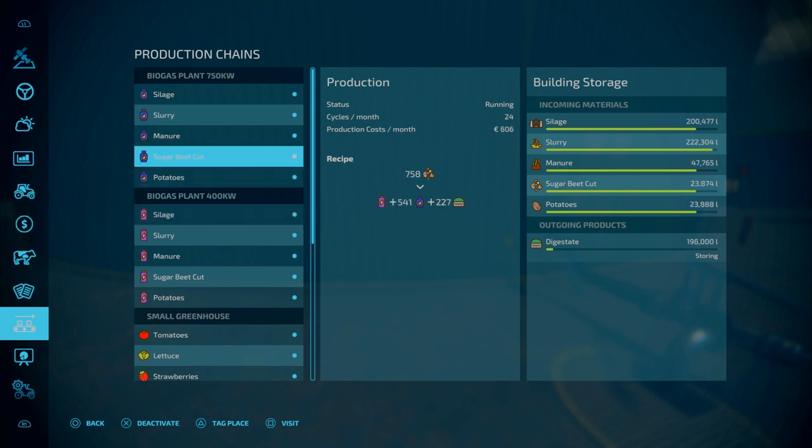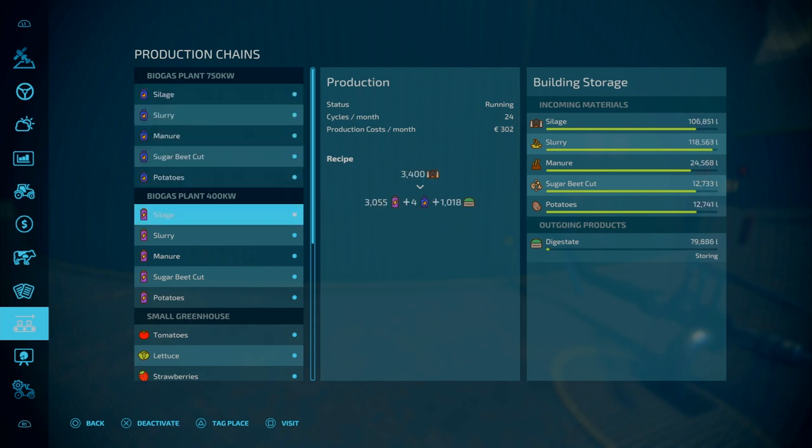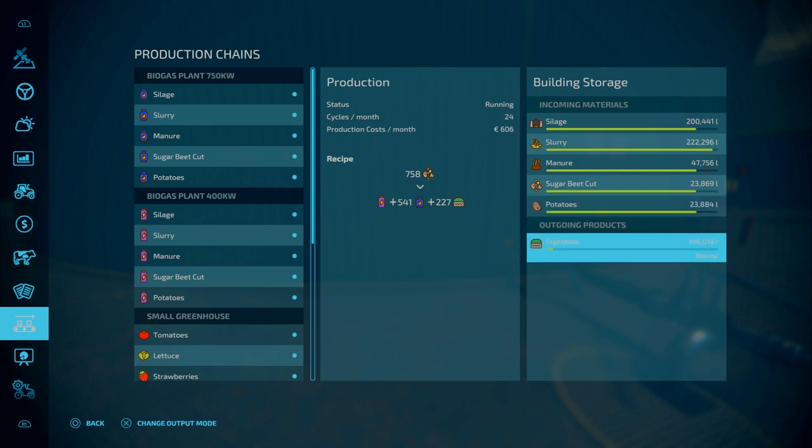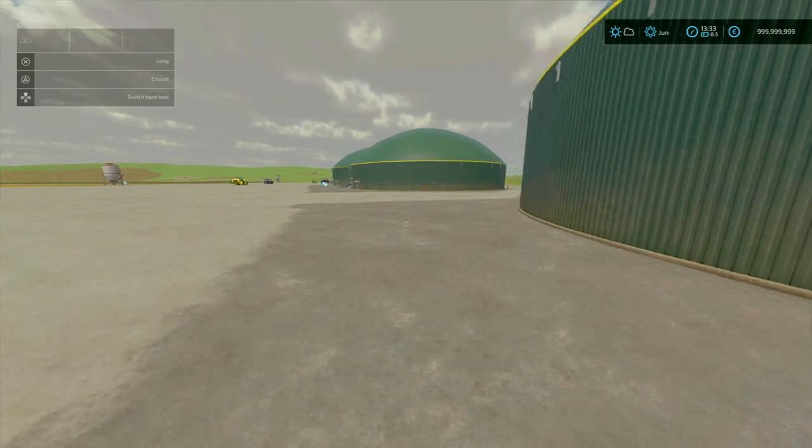It's almost a two-times difference. You've got silage, slurry, manure — sugar beet cut, and potatoes as inputs. Capacities are around 225,000 for silage, 52–55,000 for manure, 25,000 for sugar beet, and around 25,000 for potatoes. I've skipped ahead two and a half months and barely made a dent in the capacity for the digester — I'd say it's around two million capacity. You'll find these under Productions and Factories.